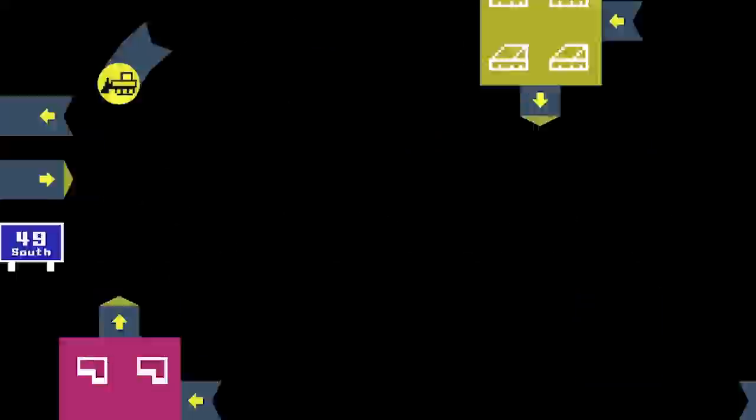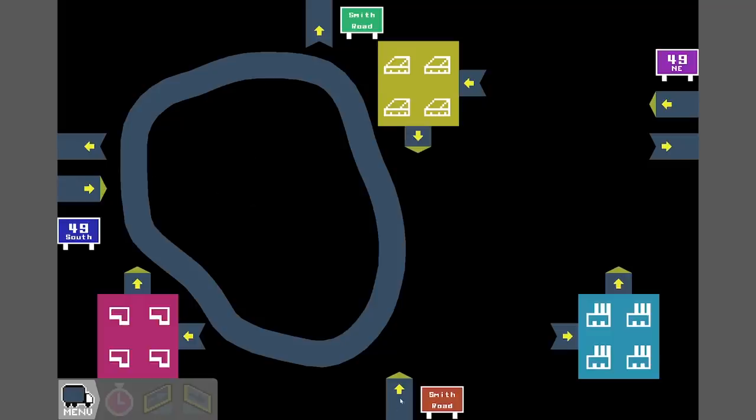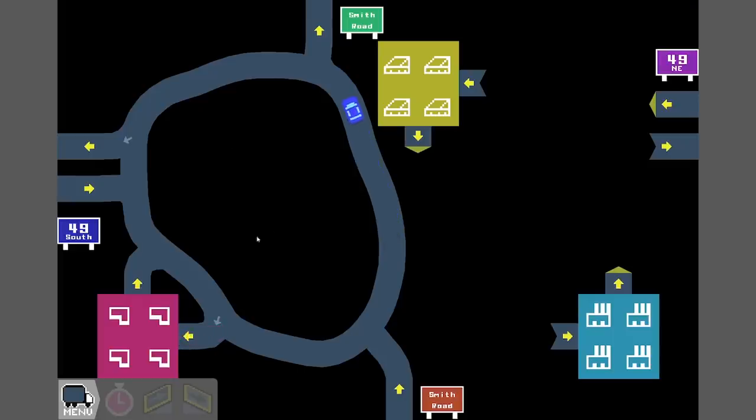As we learnt before, we sort of want to go as close to these as possible because it makes it cheaper. There's our roundabout. Let's first connect this guy in, then we can connect the gun shop. I think we want to swing that round to the right, assuming we want the roundabout to go that direction - so that's our first lot of traffic.